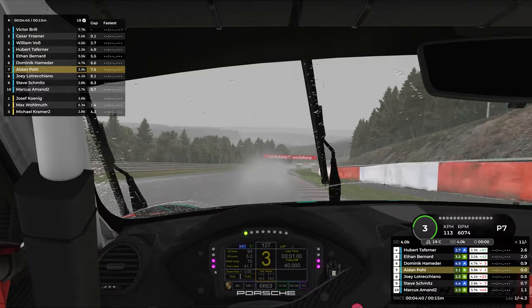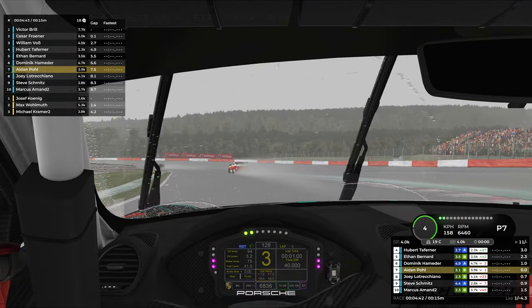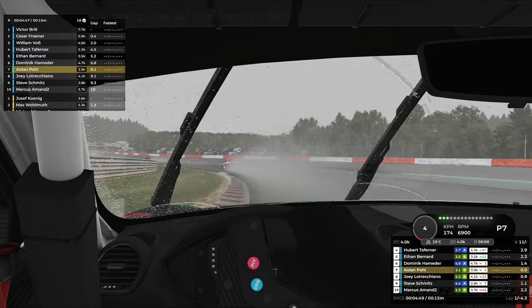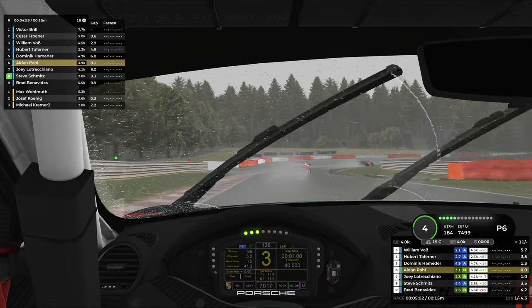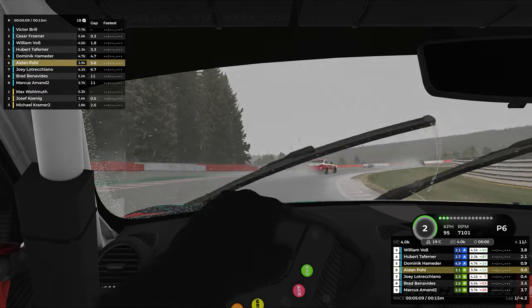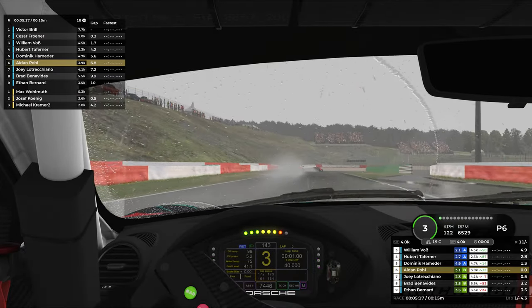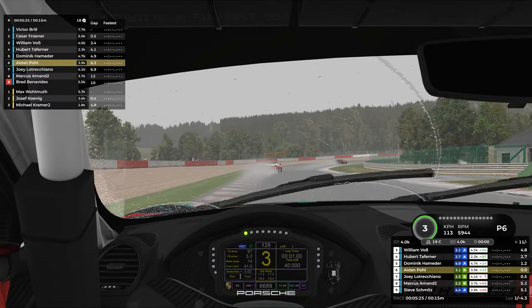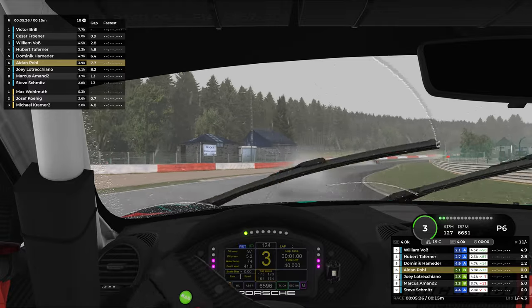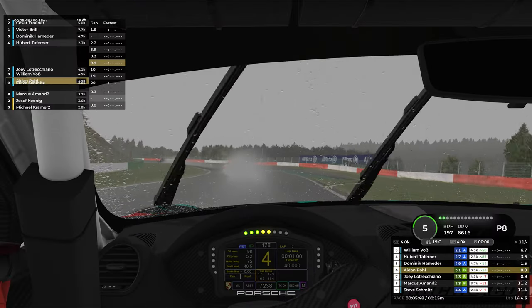That puts us all the way up into P7, heading towards Pouhon now, chasing down Dominic in the BMW 0.9 seconds ahead. A few cars ahead, a Mercedes loses grip through Pouhon — puts a tire in the puddle and he's out of the equation. That puts us up into P6. I attempt to use the exit curb on Pouhon but it gets a little loose. Managed to catch it but there was basically no force feedback on top of that curb — something I should probably avoid in the future. Trying to rotate the car with the throttle through the S-corners, avoiding the puddles on the apexes.